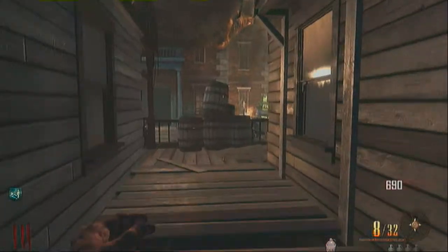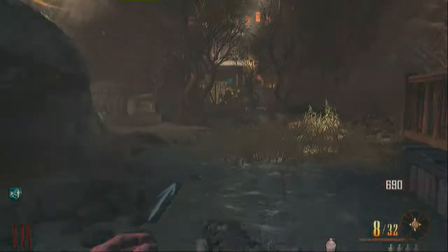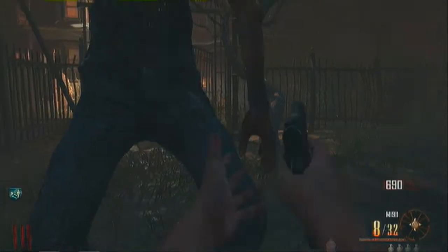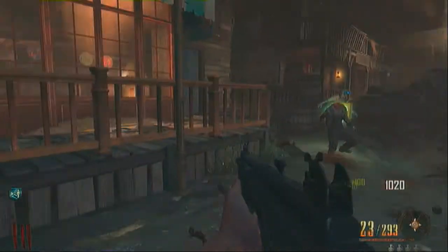I don't think it really matters what round you do it on, but if you want to do it on quite a low round just so it's easier, you can. You're still going to need those points - you can use your bank. Using the bank won't stop the achievement. I'm showing you how to do it from start to end.